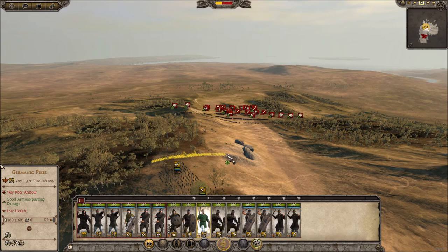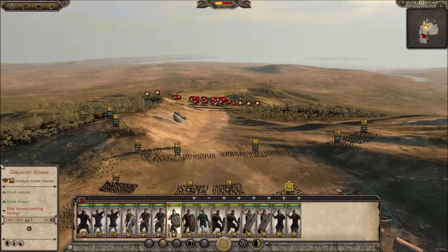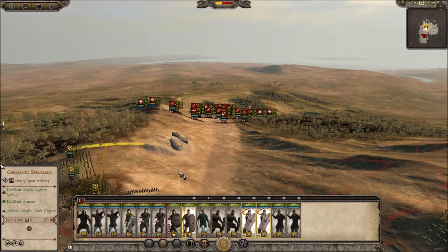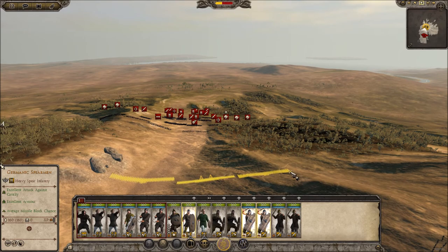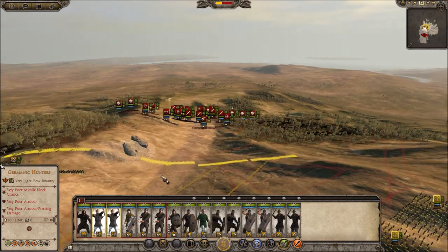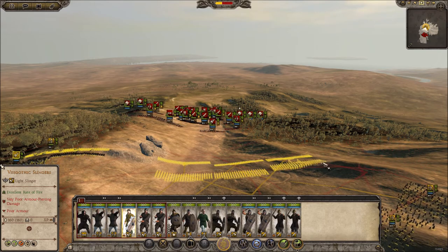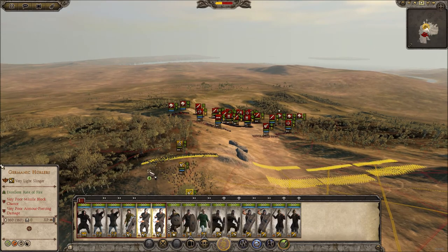We're gonna put these guys like that. We have spears — we're gonna move these guys down here like that. Our archers: since our lines are there, we're gonna put our two units of archers over here. We're gonna put one of our units of slingers over here and our other two units of slingers on the side.